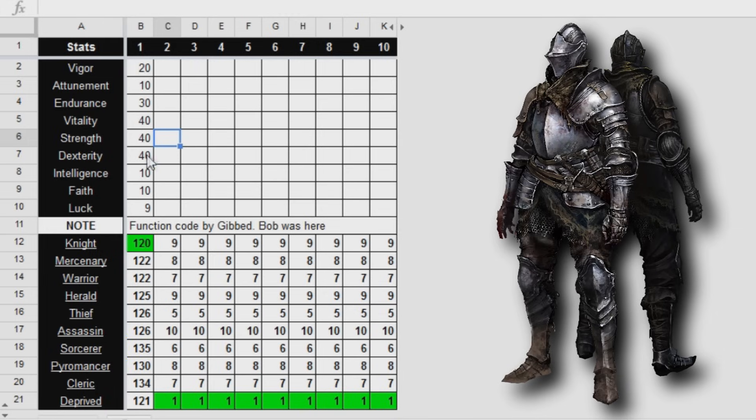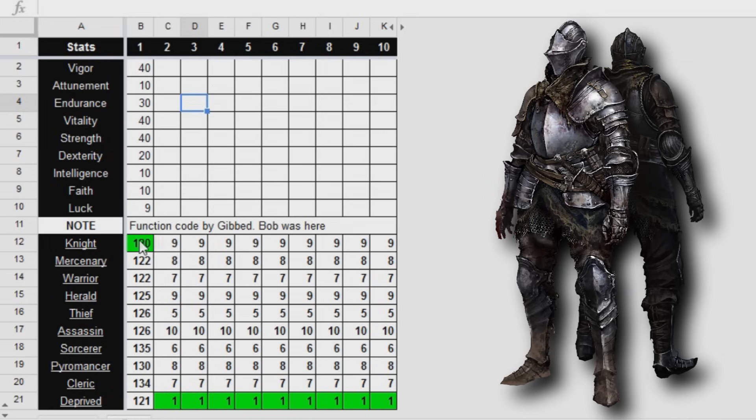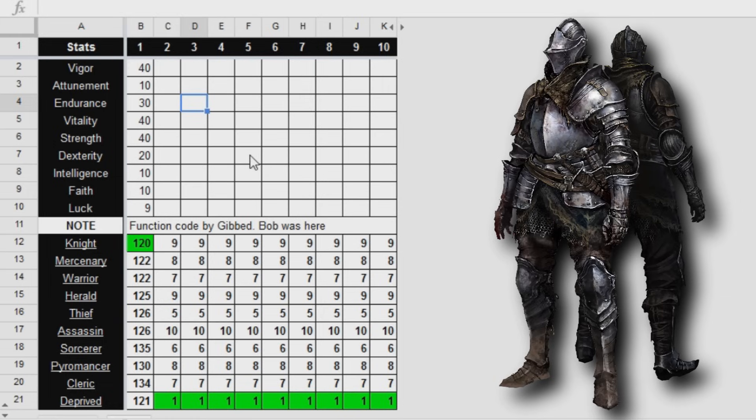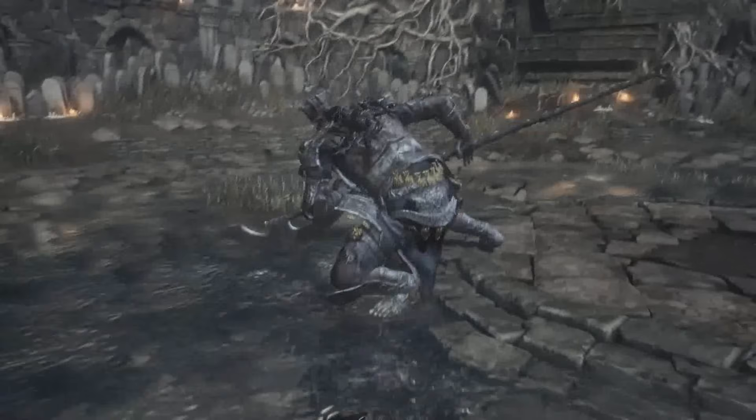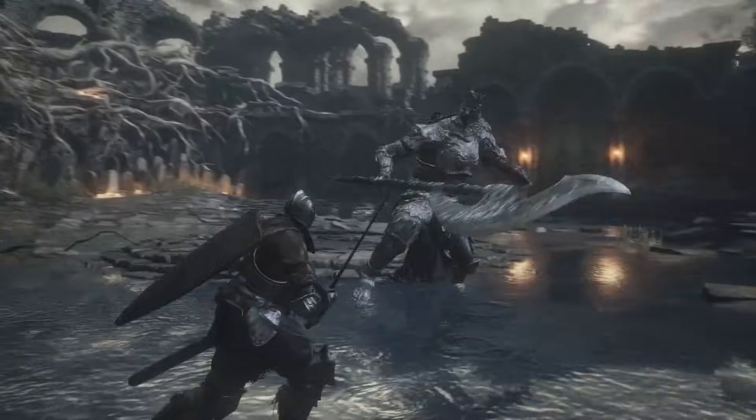But let's say we wanted a different setup — maybe we take 20 away from dexterity and put it into vigor, since having a good amount of health is important for PvP. Once again the Knight is the most efficient at giving you the stats you want at the lowest possible soul level. That's what build optimisation is in a nutshell — more for hardcore players who want the competitive edge. Skill and experience play a much bigger part than the numbers game, but the takeaway is: if you're determined to get the most bang for your buck, the Knight is probably among the best overall for most builds.